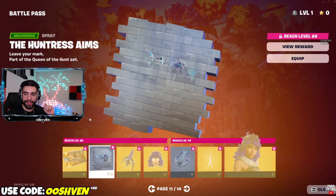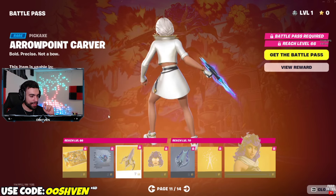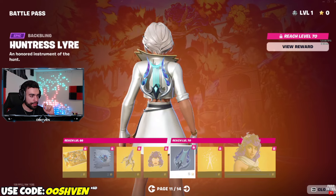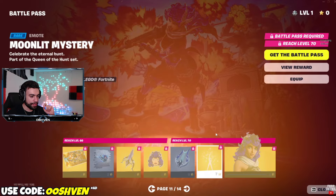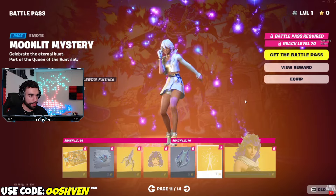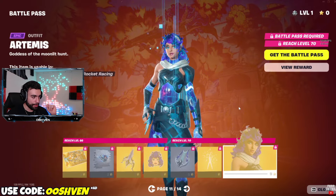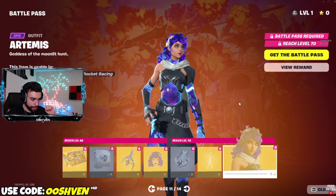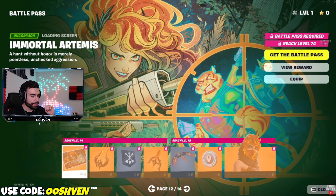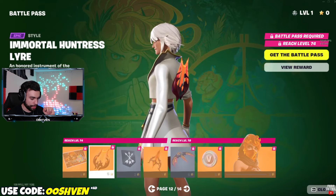Page eleven — we got more sprays of course, we got the Arrow Point pickaxe, and another reactive emoticon. As we continue along, we got the Moonlight Mystery emote, which I'm sure there's music that goes with it, but no audio on the music at the moment. Next up, we have the brand new skin for Tier 70. And then we got two pages left.